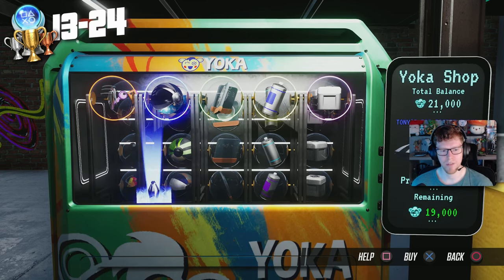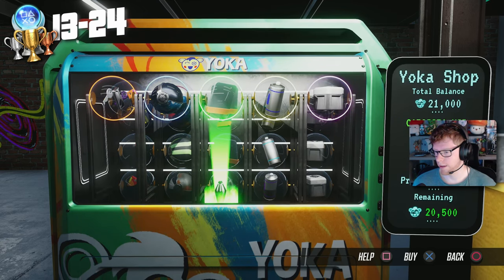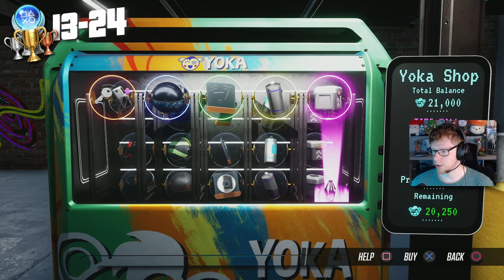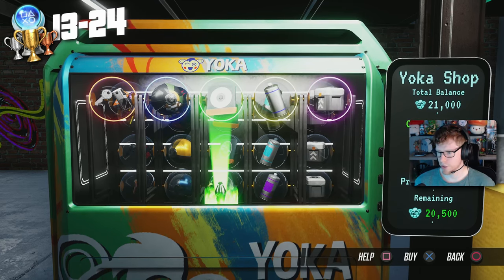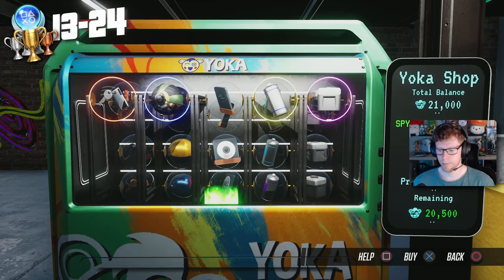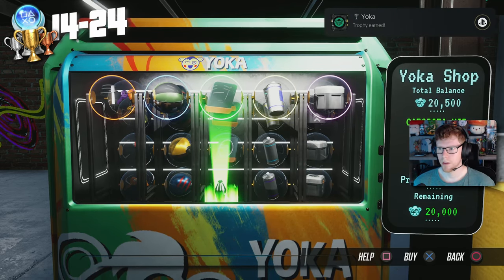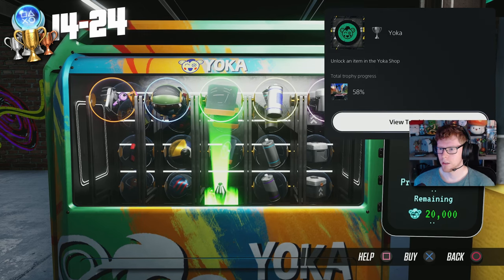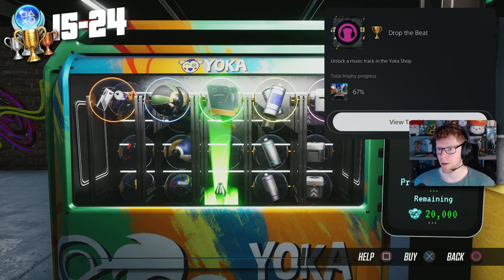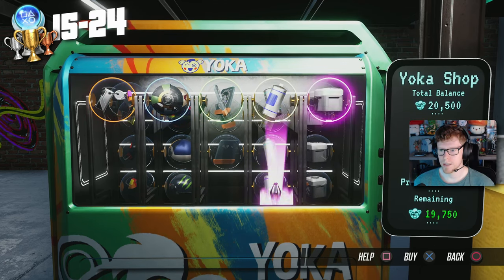Now we should get a big bulk of our trophies. We need one music track, so let's grab this. This should unlock two trophies for us — Yoka: unlock an item for the first time, and also Drop the Beat: unlock a music track in the Yoka shop. That's our first two.